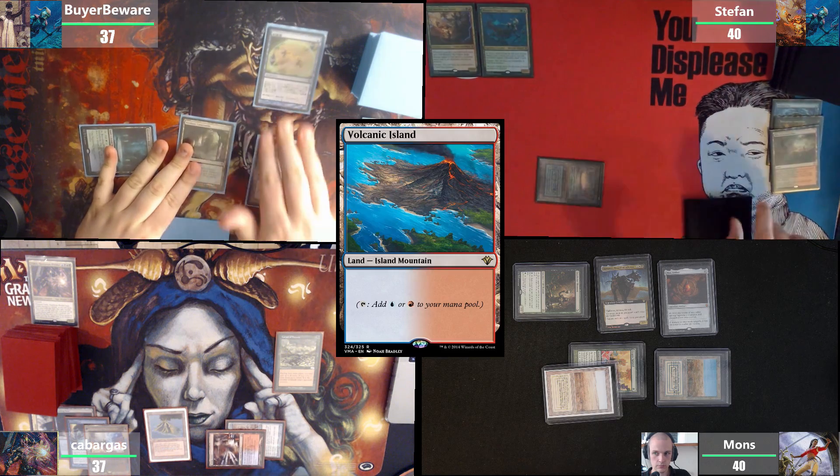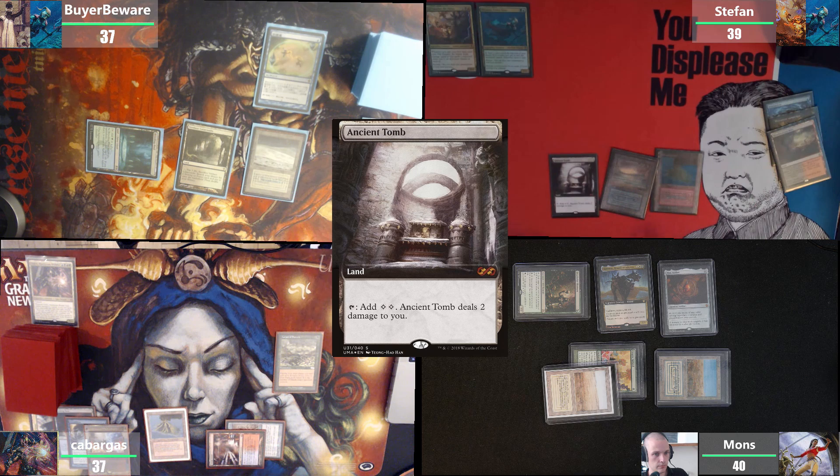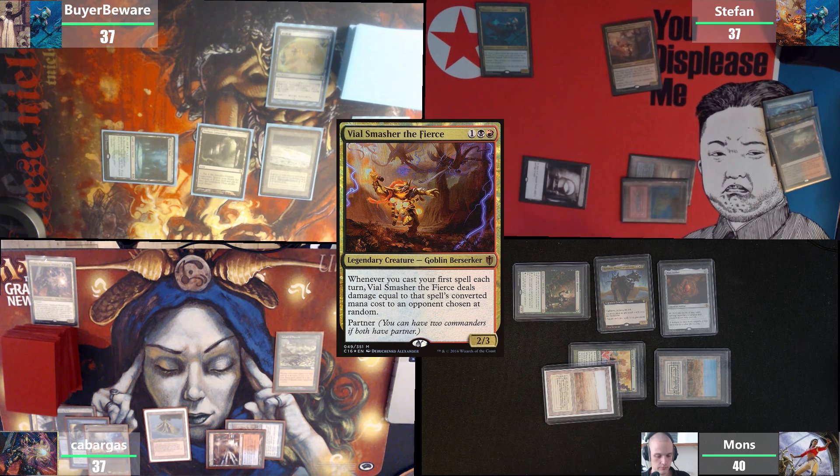I cracked this for a Volcanic Island, then draw for turn. Land for turn. Tap four and play Vile Smasher. Then it's Mons.